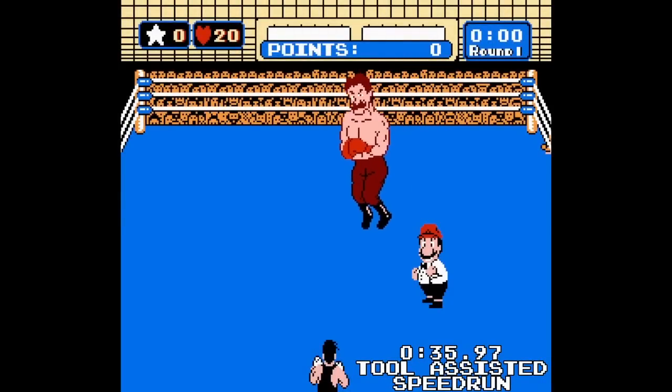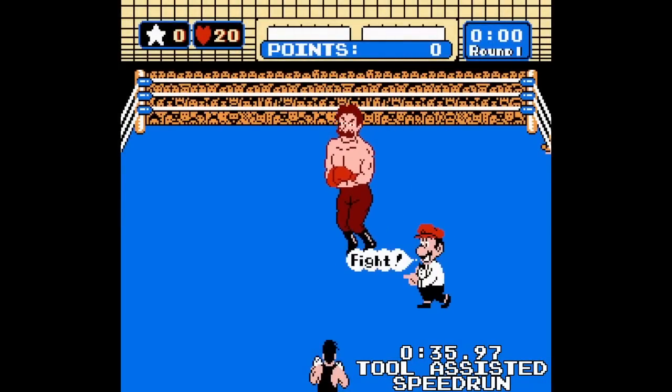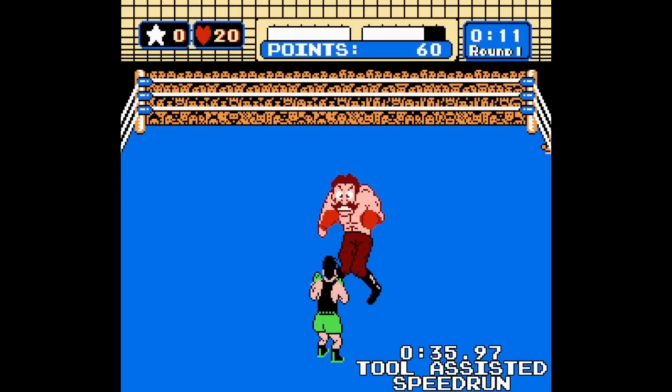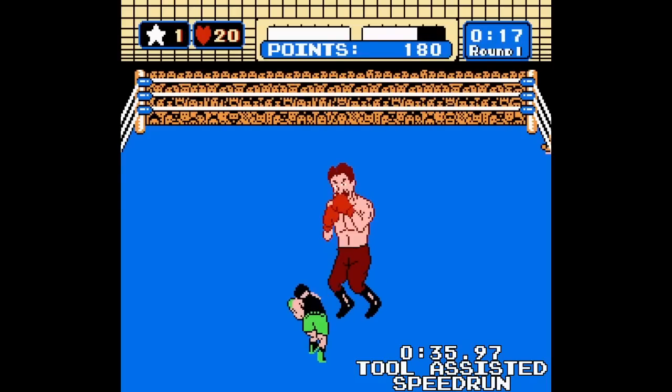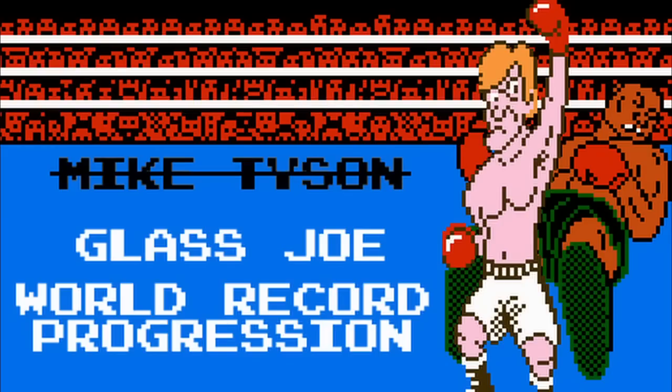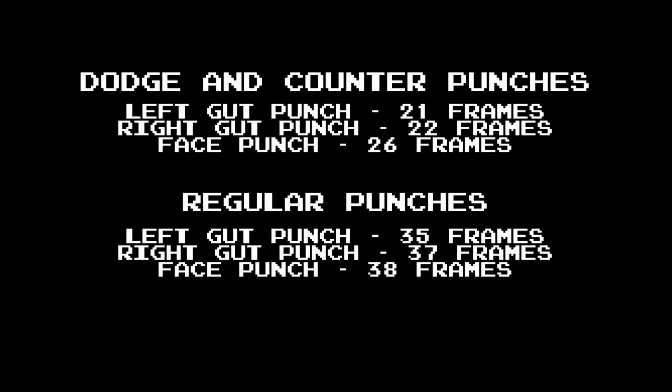The TAS strategy was unbelievably difficult to pull off. It involved certain tricks and techniques that were years ahead of their time, and the precision required made it extremely tough — there needed to be an easier pathway to the sub-36. Remember how left gut punches are always faster than right gut punches? On screen now is the amount of frames each punch lasts, at least for Von Kaiser. There is a consistent pattern here between the two groups.